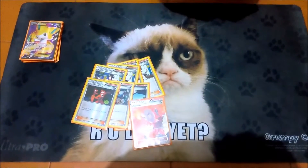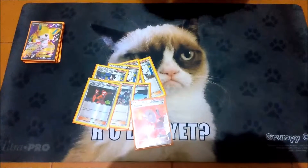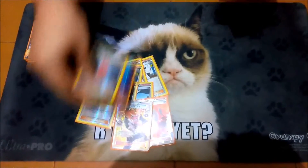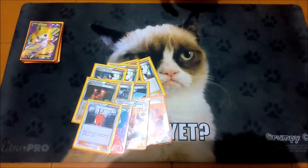One Cassius, one N — helpful. One Team Flare Grunt of course, standard. One AZ — would you add one more? No, I have enough VS Seekers and I have a Computer Search, so I get one each turn. One Trump Card — this is my second, my thunder. Yeah, it's kind of obvious.